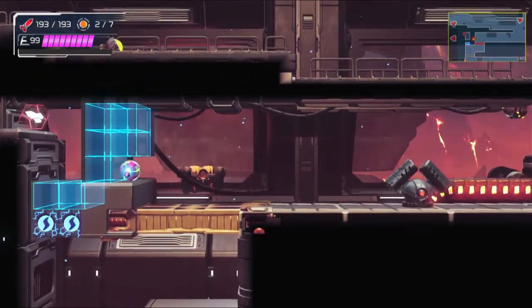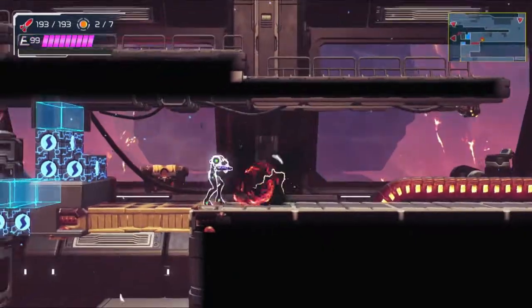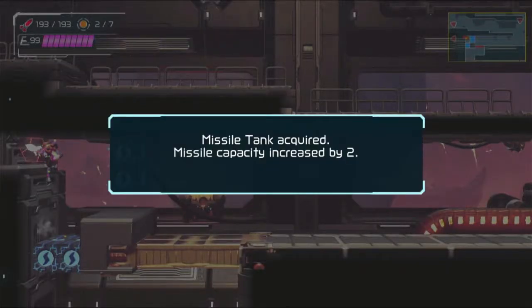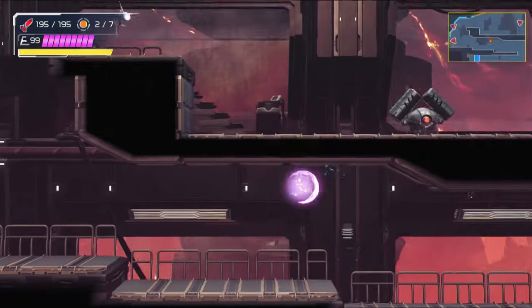Okay, maybe it's open to us now. Oh, it is open to us now because we have the screw attack. Grab that. And now let's head back to the other direction for the boss room area stuff.